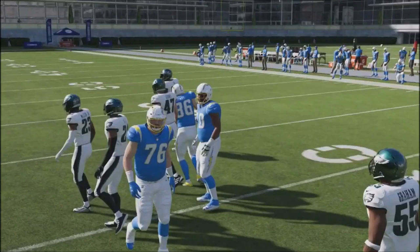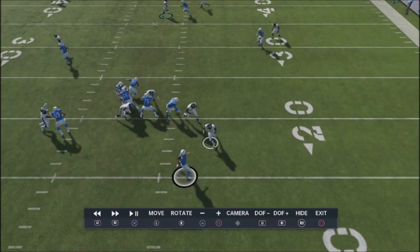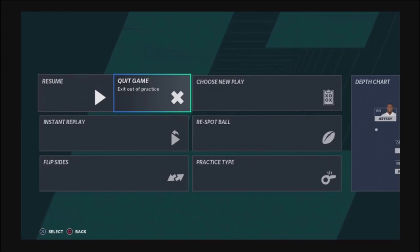The guys were coming down and chasing, getting the CPU to get rid of the ball. The CPU made the right decision this time, but you can see these guys are actually coming down going after the quarterback. If you're playing someone who really doesn't know how to make good decisions, that can definitely put you in a situation where you get some easy turnovers. That's what's great about this defense.